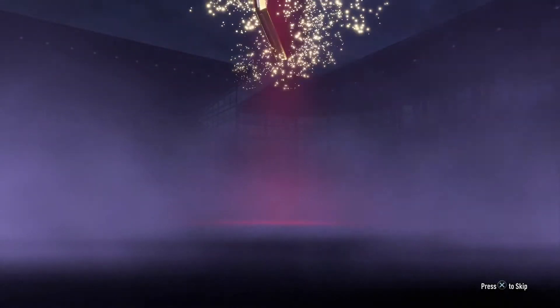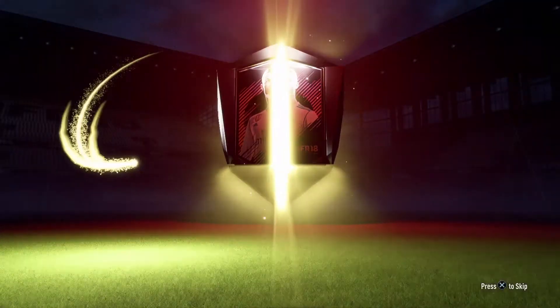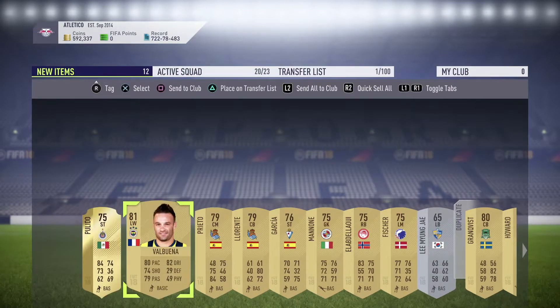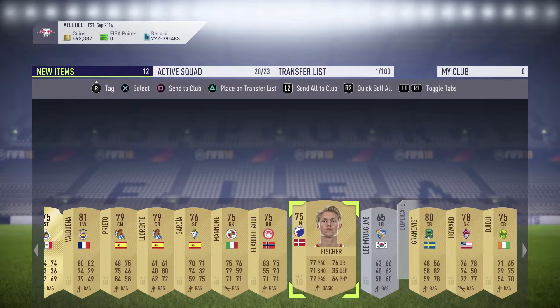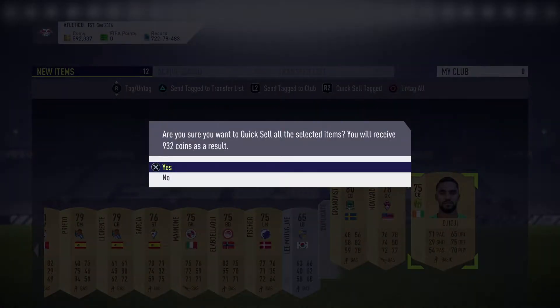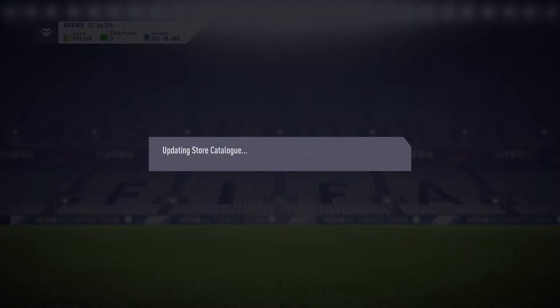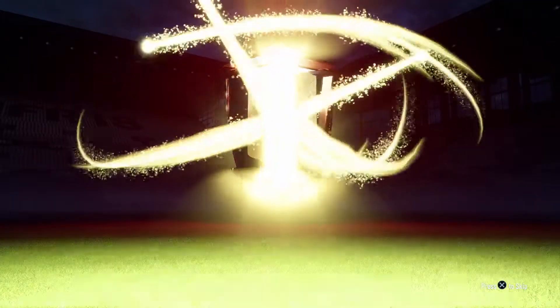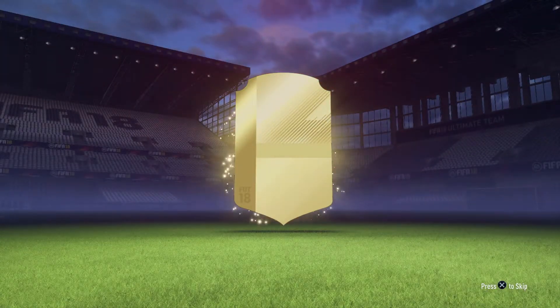Let's open the Gold Players Pack — we get that shine again, really nice looking. But it's not a board, so no profit there. I need a walkout or a board at least. Let's see what we can get in the Jumbo Premium Gold Pack.